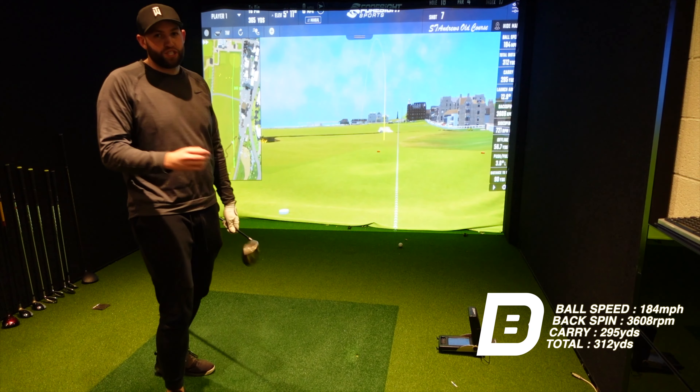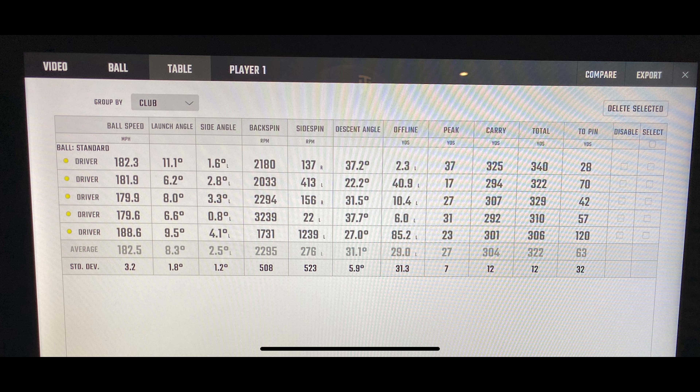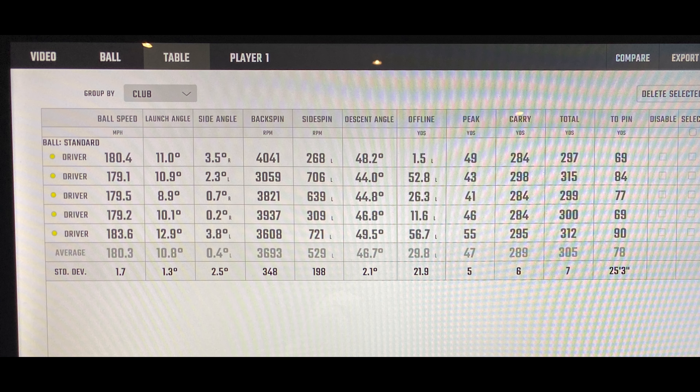So I'll get the numbers on screen now. The G400 averaged 182 ball speed, 304 carry, for a total of 322 — pretty much the numbers I expect when I'm hitting driver. What's interesting is comparing these to the R7: 180 ball speed, 289 carry, for a total of 305. Yes, we've lost 10 to 15 yards on distance, but that is solely down to the spin.